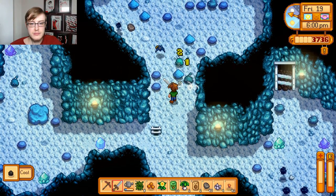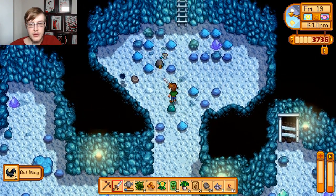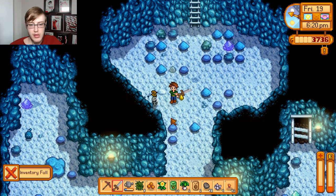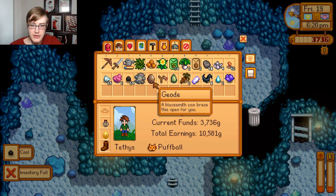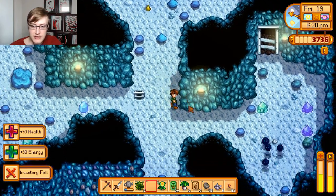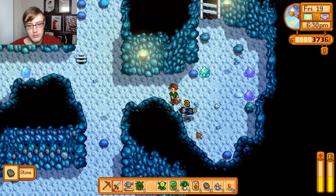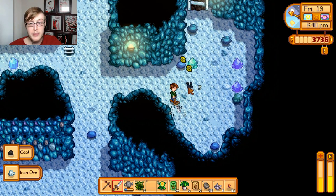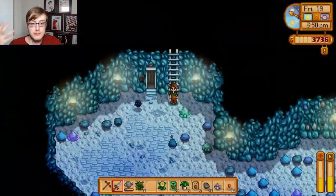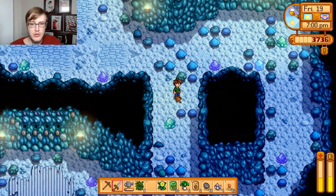You guys really need to just die, please. Especially you, Mr. Slime. Do we have any crap we don't need? We've got cookies, and I am going to use that because that'll heal us and give us some more energy. Dust sprites can actually jump off of rocks and break them, so they aren't always stuck where they are - they'll sometimes jump on the rocks to get at you. But they don't do a lot of damage, only about four damage.